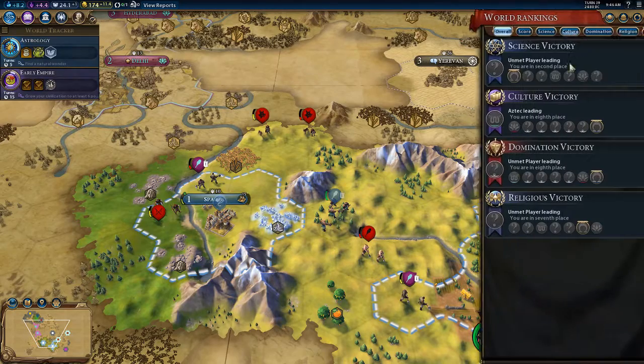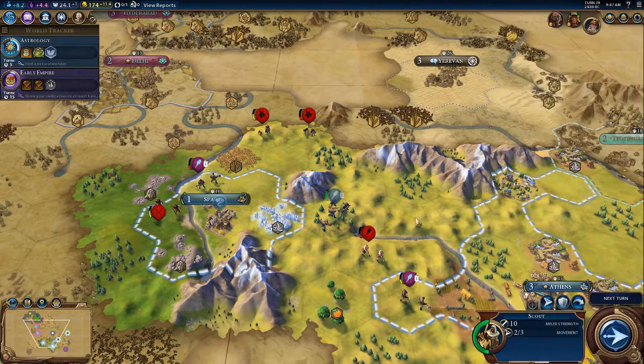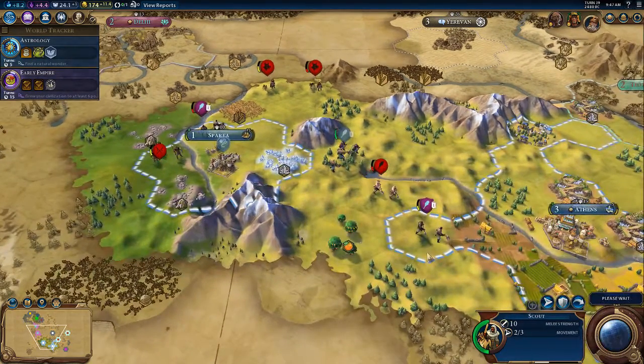We're already making eight science per turn. In terms of science we're second. Okay, cool. We're in eighth place in terms of culture — we're not doing very well in culture. And in domination, of course, we didn't do well. Terribly.